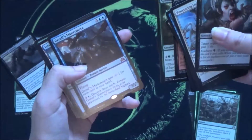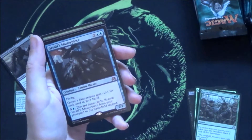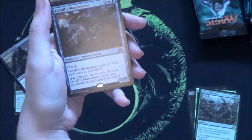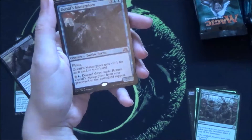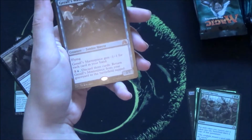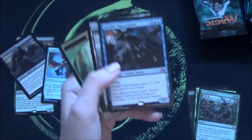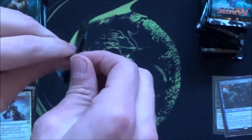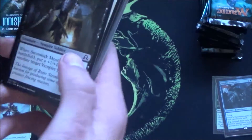You have your first mythic — Geralf's Masterpiece. You gotta read that card because it's awesome. Flying, Geralf's Masterpiece gets minus one, minus one for each card in your hand. If you pay three mana and one blue mana, discard three cards to return Geralf's Masterpiece from your graveyard to the battlefield. That is really cool. You're still ahead.